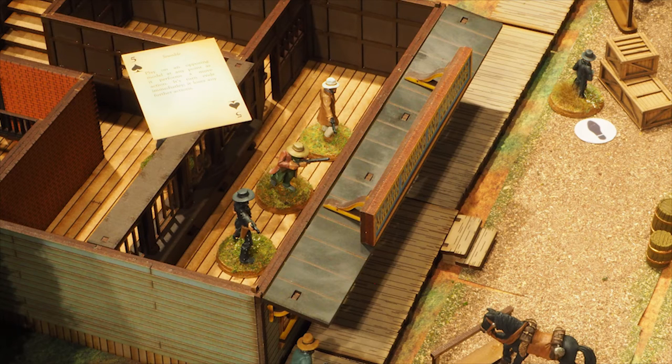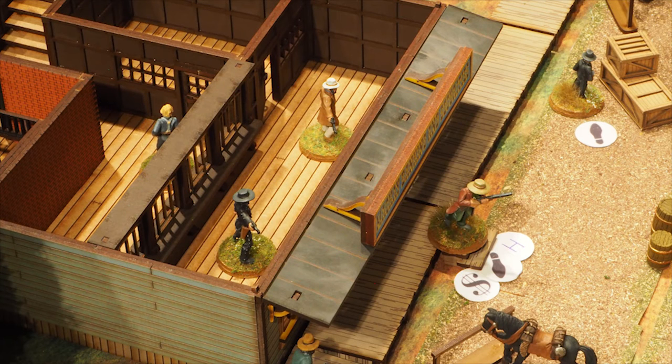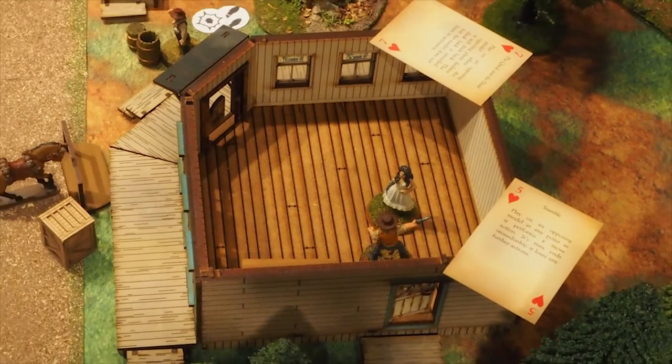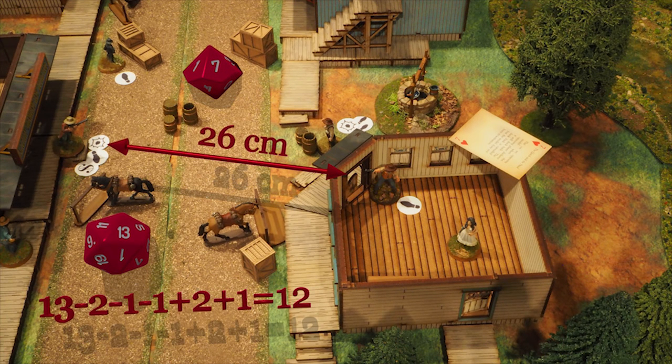The next lowest card belongs to one of the outlaws in the bank. The outlaw player plays the queen of spades from his hand — the card lets an outlaw grab a hostage. Anyone shooting at the hostage must pass a nerve test and has the shot modified by minus two. Red Perkins declares take hostage, move, shoot. He fires his repeater at the sheriff but hits the barrel instead. Marshal Hogan is up next, with the same card value as Red Perkins. The outlaws win all ties this turn as they placed their duel card first. The marshal declares move, aim, and shoot to target Red Perkins. He first passes a nerve test to fire past the hostage, rolling a seven and needing just a three. His shot is modified: minus two for the hostage, minus one for range, minus one because the target moved once, plus two for the marshal's shoot stat, and plus one for aiming. His shot catches Red Perkins in the leg, who lets go of the hostage and takes an under fire marker.